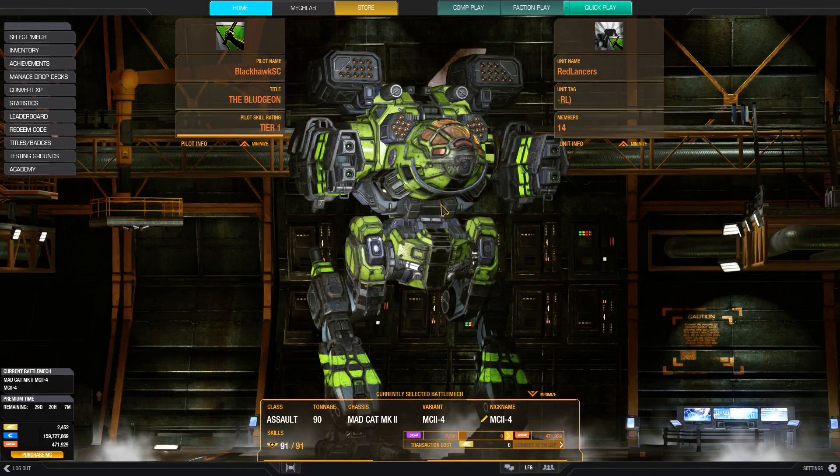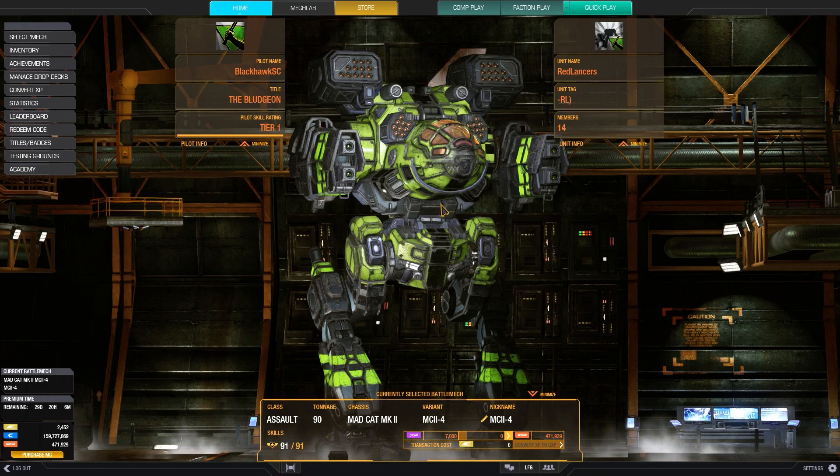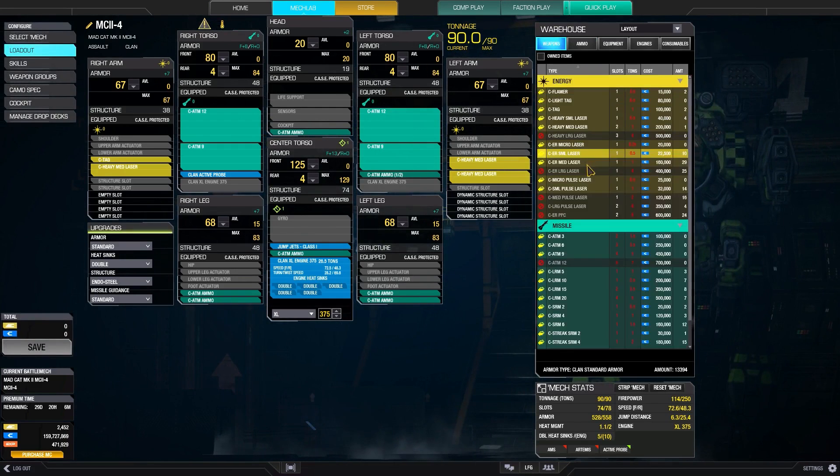The second variant I'm going to look at today is the 4 variant, which is the only variant that does not have ballistics. With 4 missile hardpoints, this is a good variant to try out the new ATM weapon system, which is the only new clan missile weapon in this patch. The ATM is kind of a real weapon system, so let's actually take a look at this.